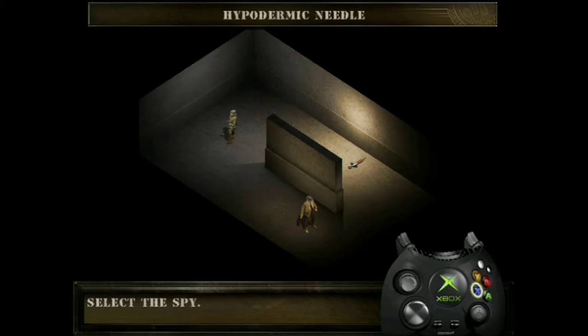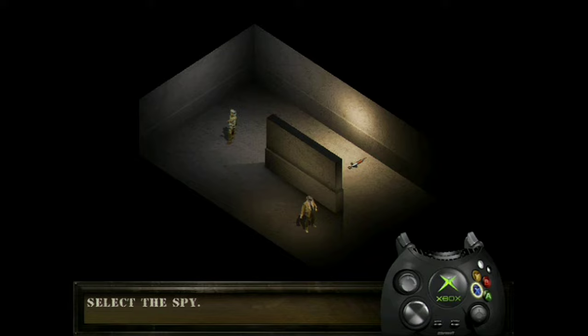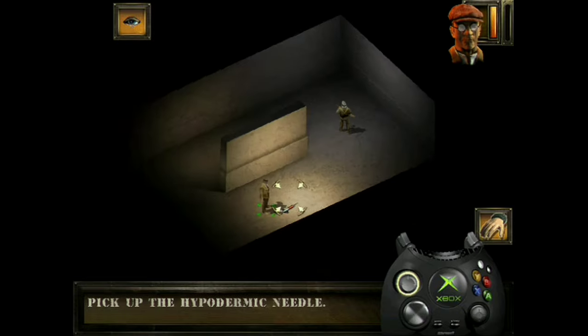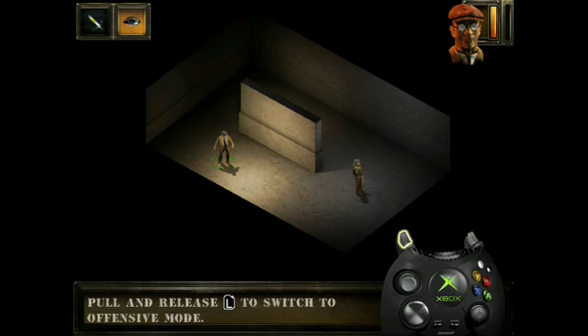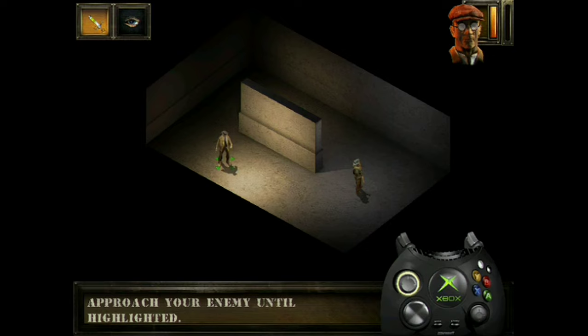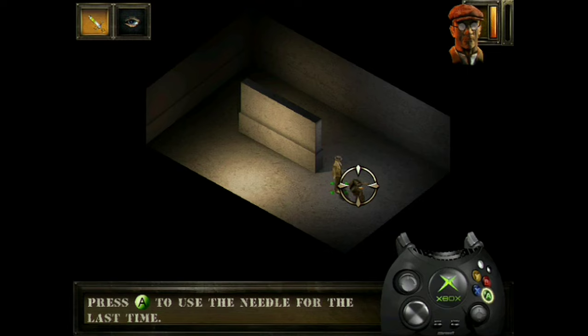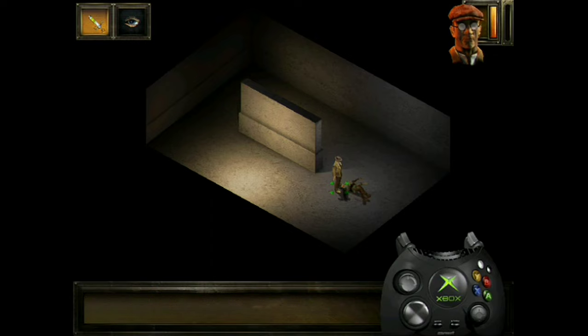As long as he is not seen, the spy can use a hypodermic needle filled with poison. Select him and pick up the needle. Select the drug option represented by the hypodermic needle icon. Approach your enemy from behind without allowing him to see you until he is highlighted as a target. Press the A button to inject a dose. Inject another dose quickly by pressing the A button again — your enemy will now sleep for a long time. Inject a final dose and your enemy will sleep forever.